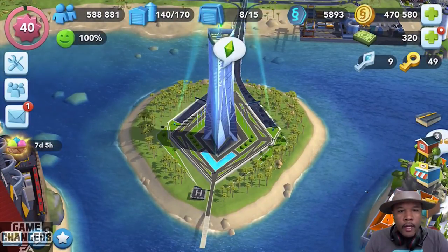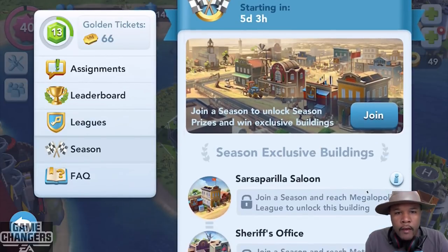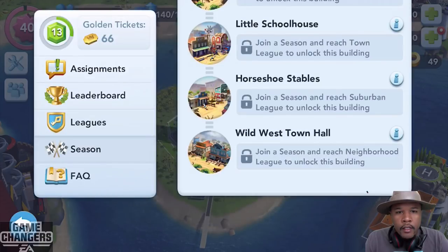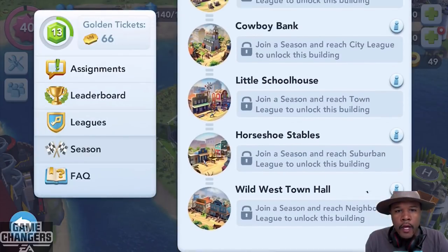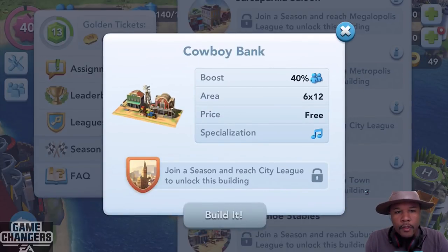So we just tap here at the Contest of Mayor's Building. Let's clear that out and look and see what exclusive buildings they have for this season. We've got the Wild West Town Hall for a 20% boost, the Horseshoe Stables for a 25% population boost, the Little School House for a 30% population boost, and the Cowboy Bank for a 40% population boost.